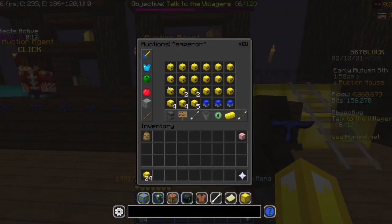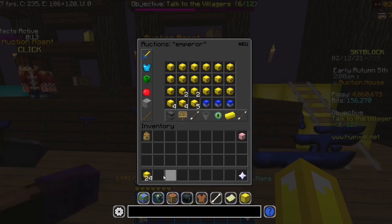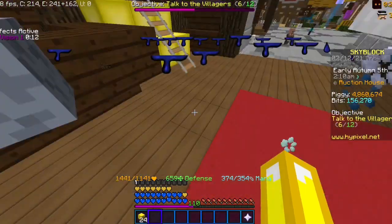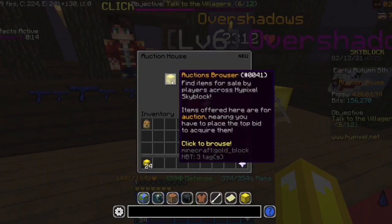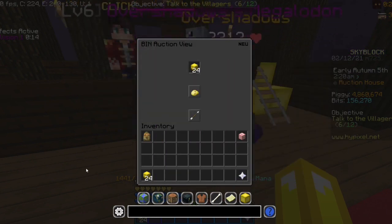So today what I've been doing is buying Emperor Skulls for around 100k each. I made the price go up a little because I just bought them all individually. The reason why I'm doing this is because 24 of them sell for around 5.7 million coins, since it costs 24 Emperor Skulls to craft the full diver set. People pay more because they just want to make one quick purchase.